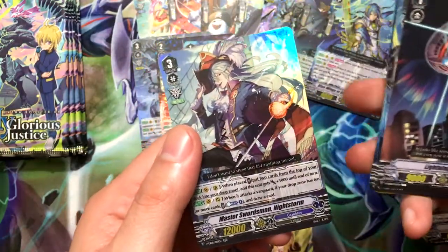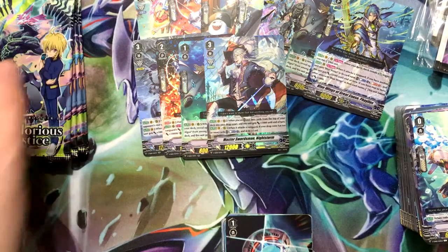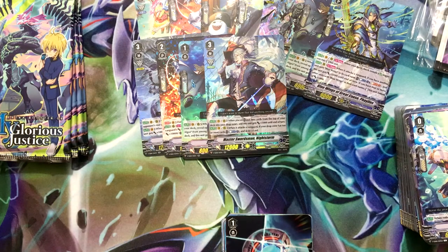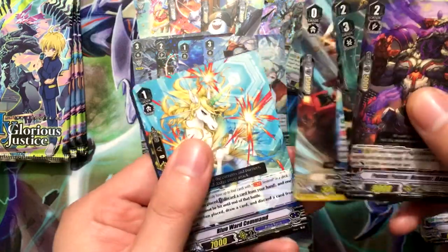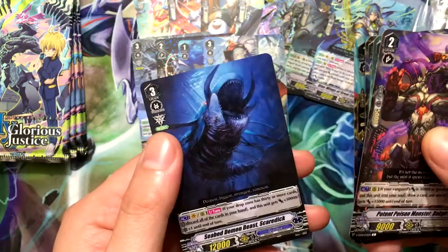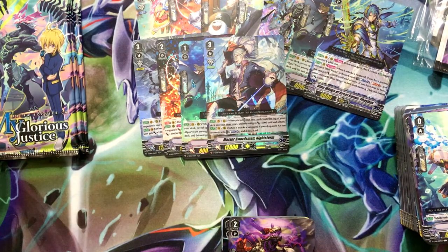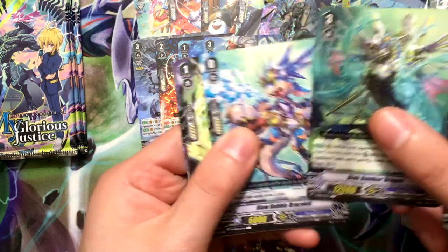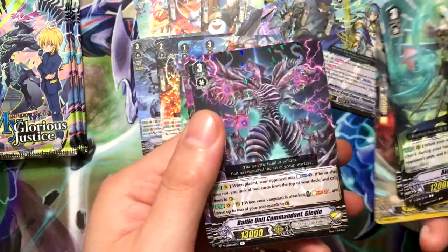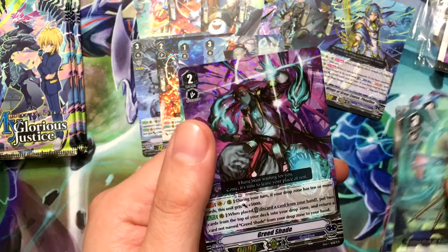Dolph the Ghosty and Mark Master Swordsman Night Storm — he looks really cool. If only you could make a Grand Blue deck of just pirates, and if I had a choice it would be Night Rose; hopefully that comes out later. Blue War Command, Blue War Command, and Seabed Demon Beast Scaredic. Battle Unit Commandant Glego, and Greed Shade for Grand Blue.